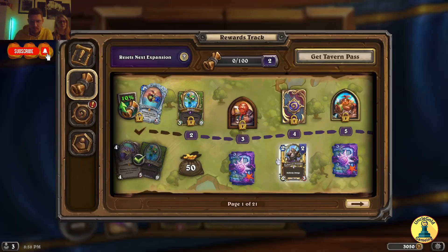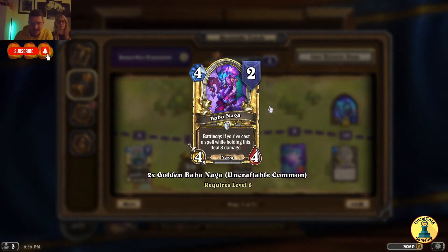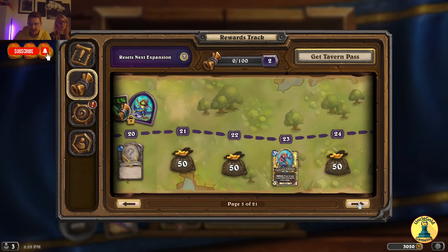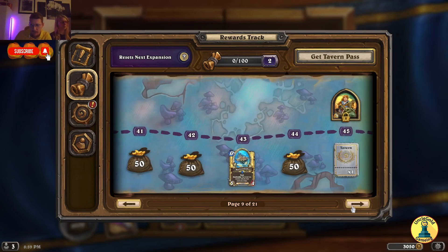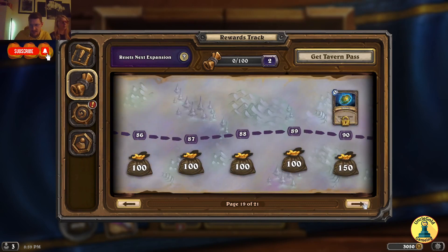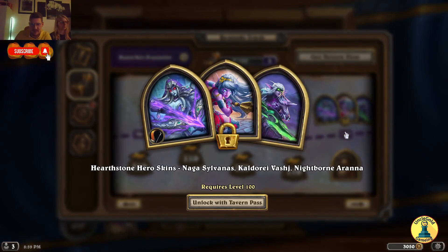50 gold, pack. Dredge. Is this a new minion type? We'll get Treasure Guard — Naga. Another Naga. Submarine cards — that looks cool. On level 20 we get our first Legendary, then a few minions. Tavern Pass, pack, pack, Tavern Pass. Second Legendary is on level 50. An Epic card, awesome guys, this is gonna be so cool. And on level 100, we can choose our skins again. Perfect.